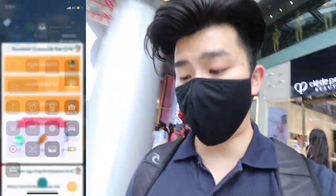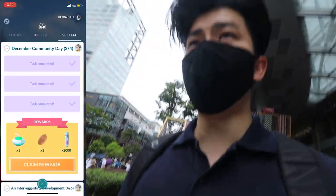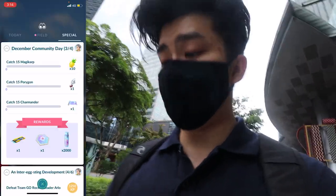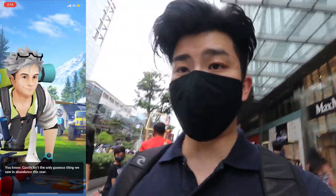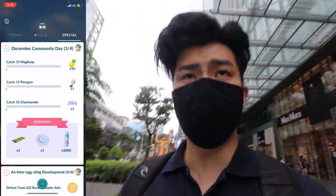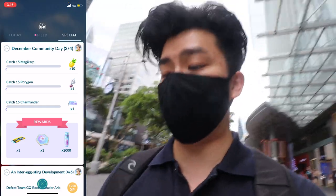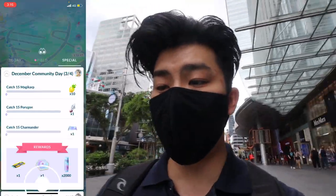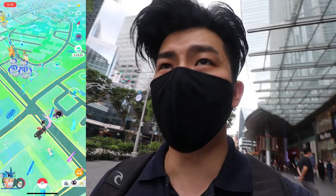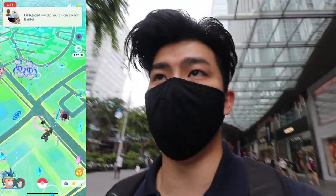I'm staying in the shade but we finished the December Community Day quest already. The third stage - I'm guessing it's Magikarp, Porygon, and Charmander, which happen to be three Pokémon I do not see often right now. Maybe a little later in the day they'll start spawning. And we found another shiny!